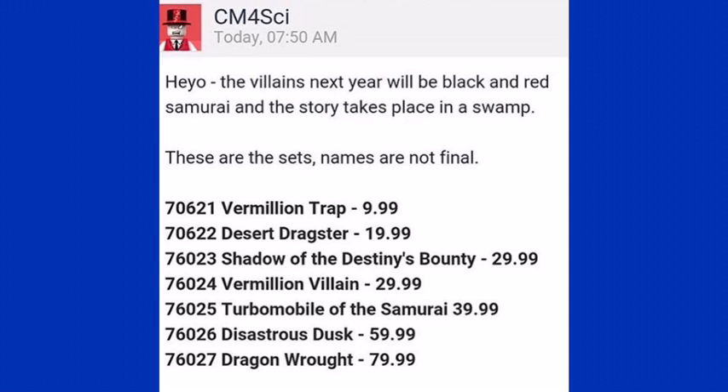So as you can see, they are set 70621, Vermillion Trap, retailing for $9.99; 70622, Desert Dragster, $19.99; and 76023, Shadow of the Destiny's Bounty, $29.99.